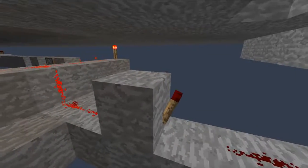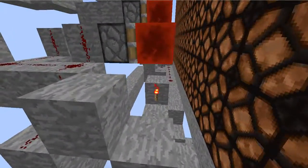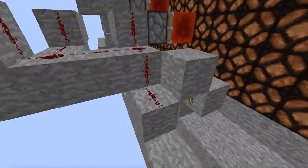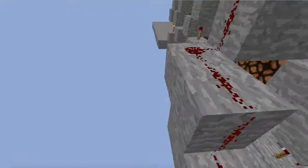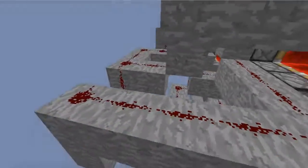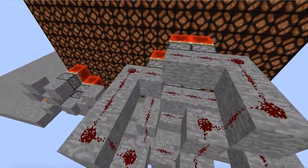Since this is the redstone torch, it'll turn this on, which goes up a little torch tower, through this block, to this torch. From this block the redstone powers these two and that one here. Then it goes up and powers this one, staircases up here and powers these two and that one. And then another thing runs up and powers these two.